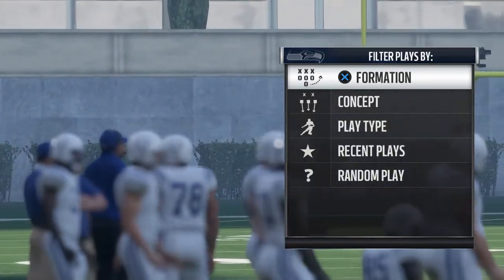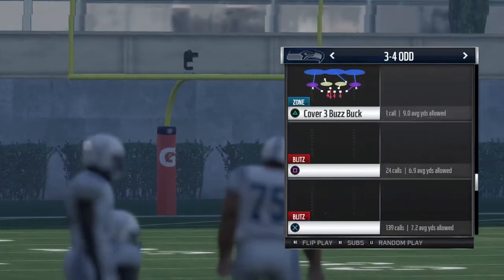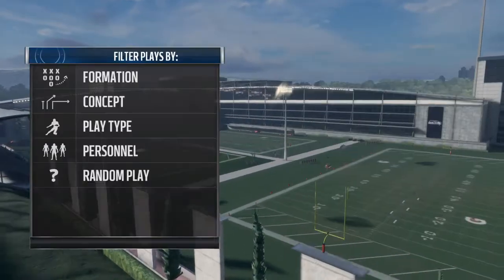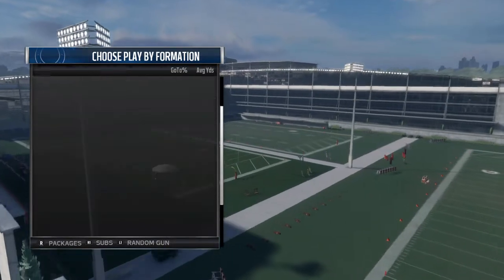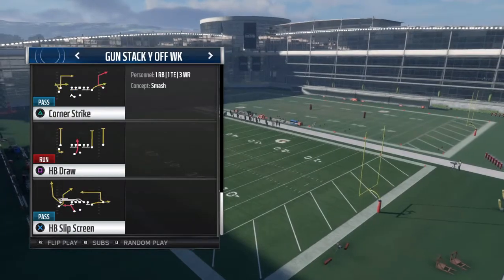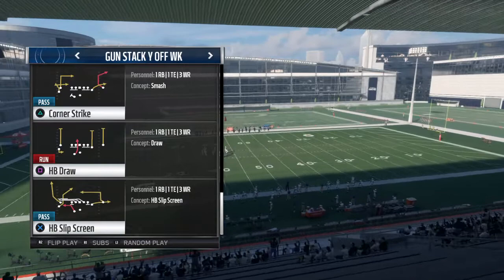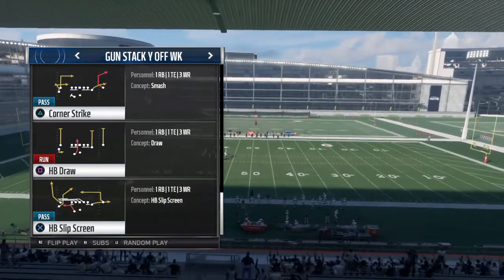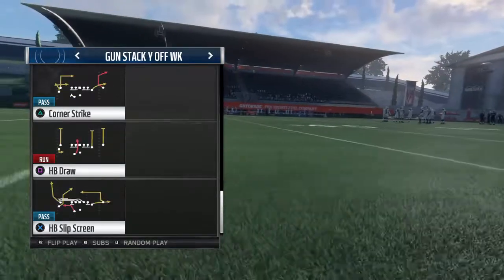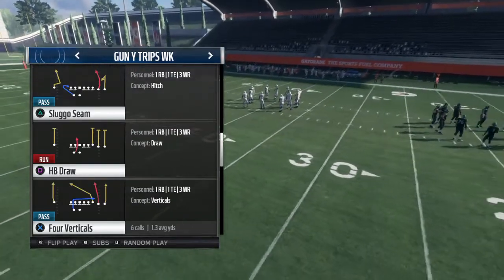It's going to be in a 3-4-8 — any 3-4 playbook. We're going to be in 3-4-8 because I run 3-4-8 a lot, and we're going to run this play called 3-4 Crossfire. Now, this blitz can get picked up — any blitz in this game can get picked up. But if you know how to pick it up, that's the key. This blitz can get picked up, but at the same time, it kind of can't.